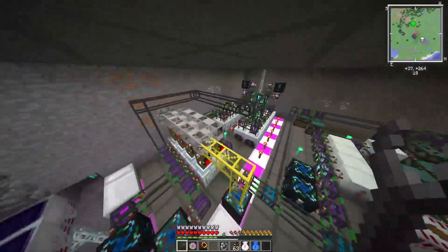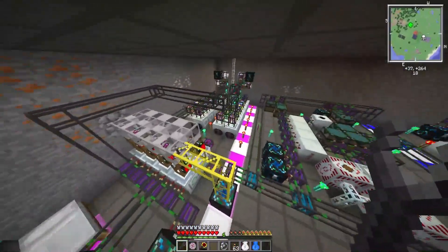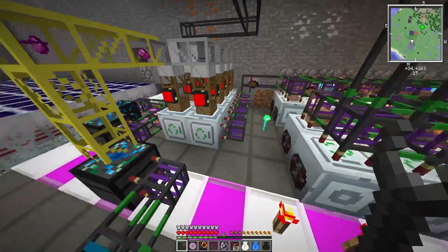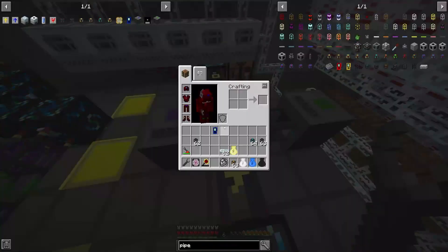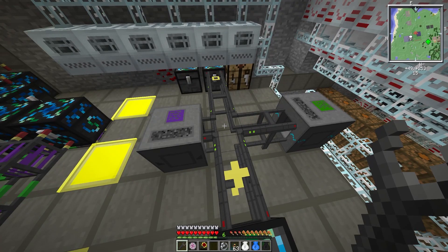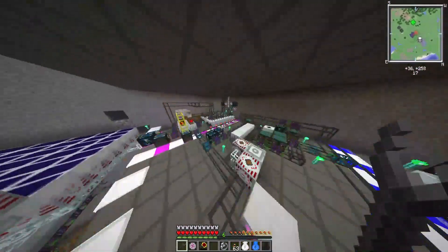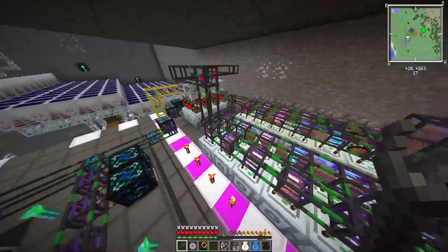First up I will start with this UU matter production area, just this pink outlined area. To fix my problem I'm going to try using different types of pipes - the logistics pipes instead of these Project Red transportation pipes. They're a different mod and hopefully they'll allow it to work a little better, so I'm going to switch all these pipes out and see if that fixes it.